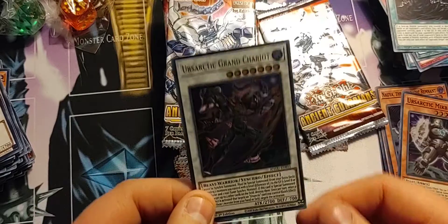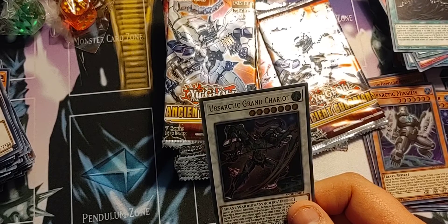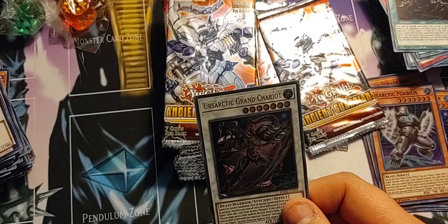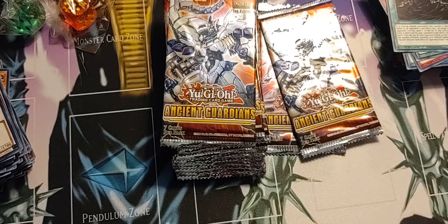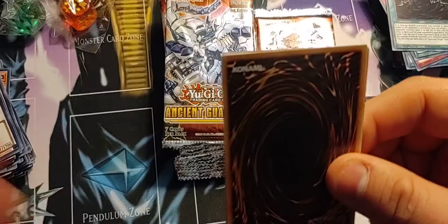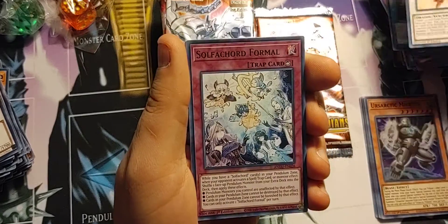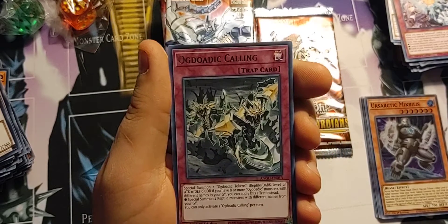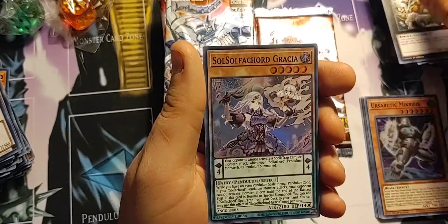Hey, there's another ultra rare. I've actually pulled quite a few collector's rares out of this set. Like I said, I pulled Snake Rain, which is the more valuable collector's rare — only pulled one of those. I've pulled Venom the Deity of Poisonous Snakes — two of those. And I've pulled the Uraeistic Grand Chariot collector's rare — two of those as well. So I've had a lot of luck with these sets. Very blessed — there's another super.